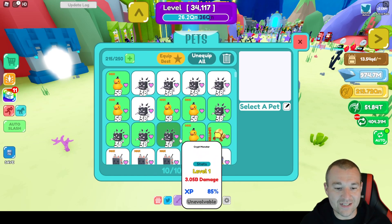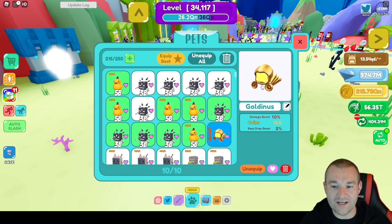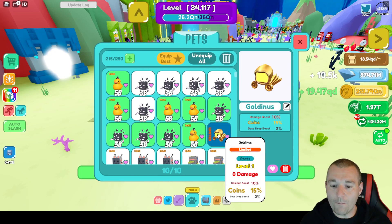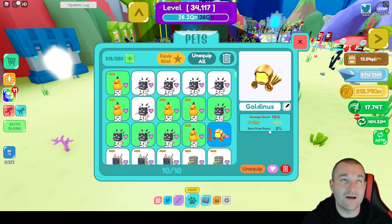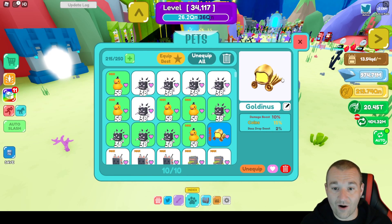It is a limited pet. As you see, it has zero base damage on it, but it gives you a 10% damage boost overall, 15% coins. And this is the important part — the boss drop boost is 2%. So it gives you a 2% better chance to get pets off of bosses, and that is what makes it so awesome.